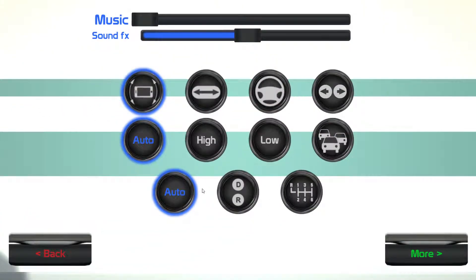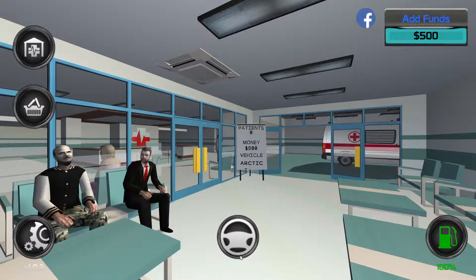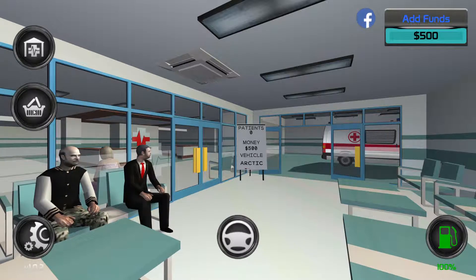So these are the settings here. We're going to be playing on auto quality, automatic gearbox. There are three control options — I think the arrows are going to be better... actually no, I think the steering wheel will be better to move around.